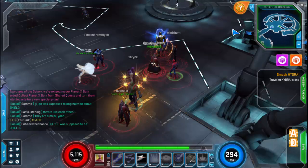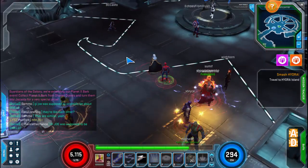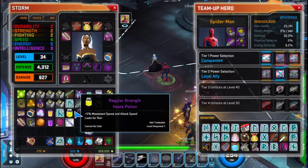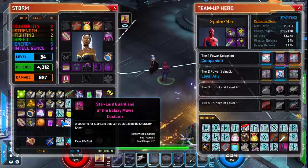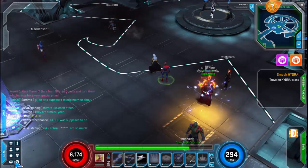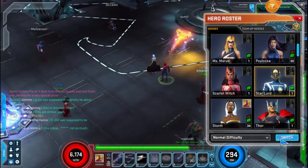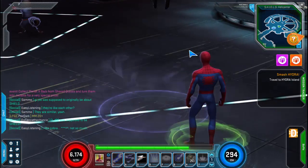The Guardians have arrived and of course I gotta come in with Star Lord. Star Lord is a pretty good character — he has good range, a melee attack, things that can save him when things get close like a gravity grenade and a cryo grenade. But he's really not a melee character; he's more speed and ranged, and he does have really good control.